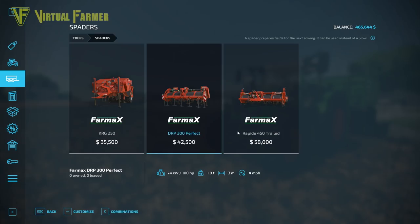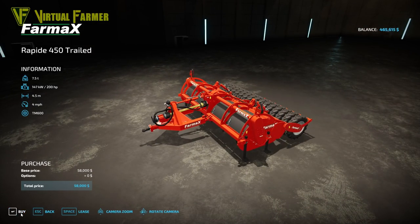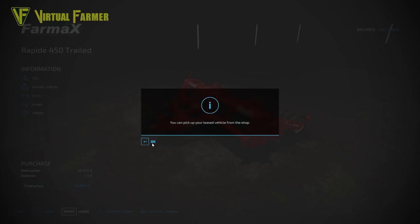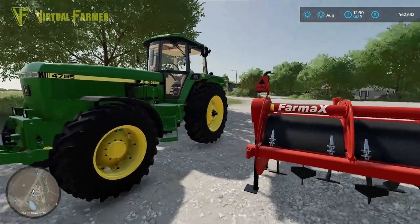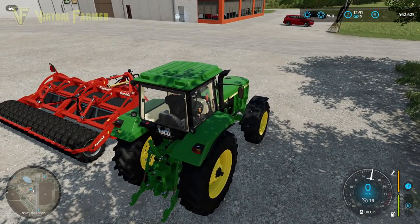The Farm X requires 200 horsepower and we only have 190 on the John Deere, so I'll switch the John Deere onto the carting job and put our Fendt on the Farm X spader. I'm not going to purchase the spader — I'm going to lease it because we won't need to do any plowing for a while. So here's our brand new John Deere and our Farm X — let's take it to the field and get these swapped around.